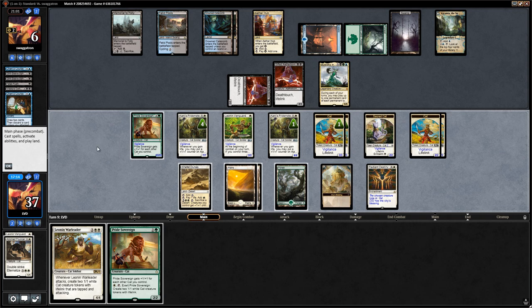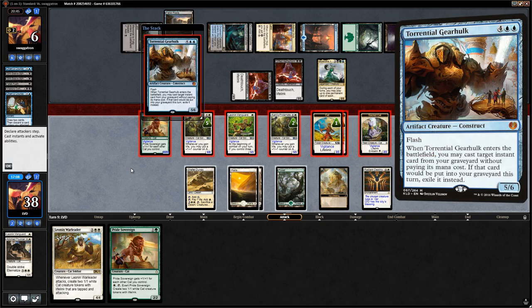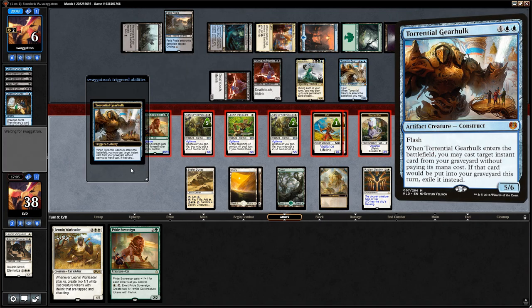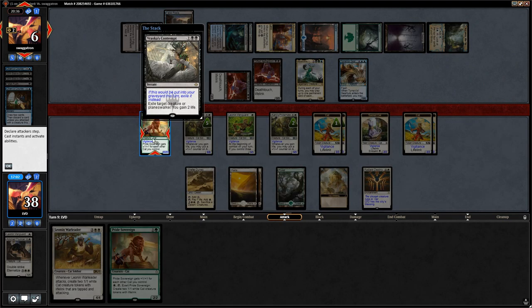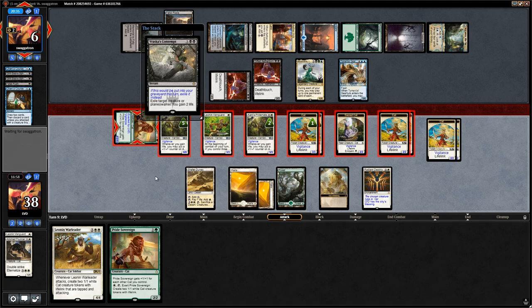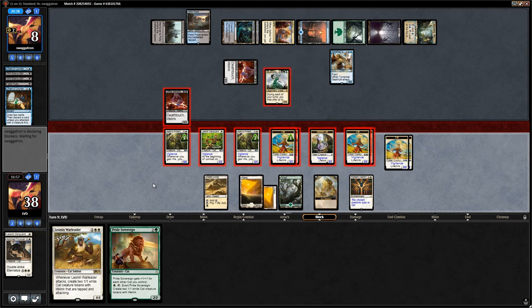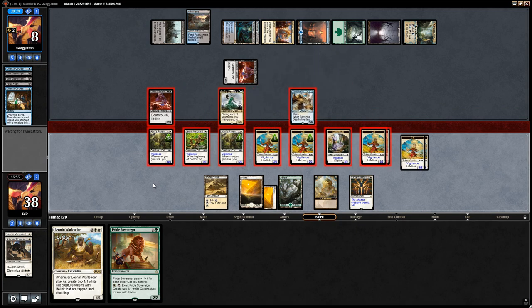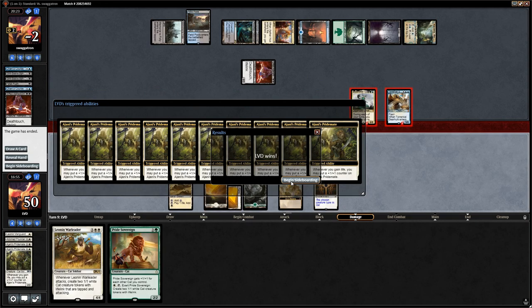Nothing to play pre-combat, so we send everyone. Opponent did have the Torrential Gearhulk with Contempt plus Fatal Push. We can still exert Pride Sovereign, which is nice about the combo with Radiant Destiny — we've got plenty of creatures left over. Opponent is still taking lethal. We got there against Sultai Muldrotha.